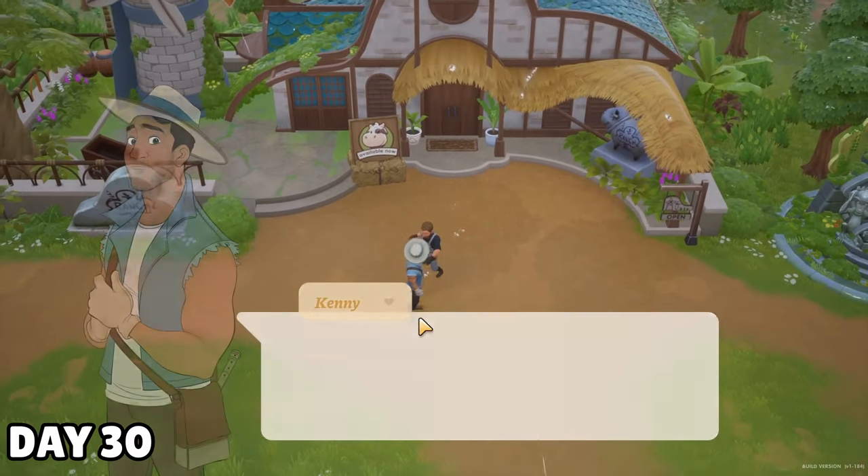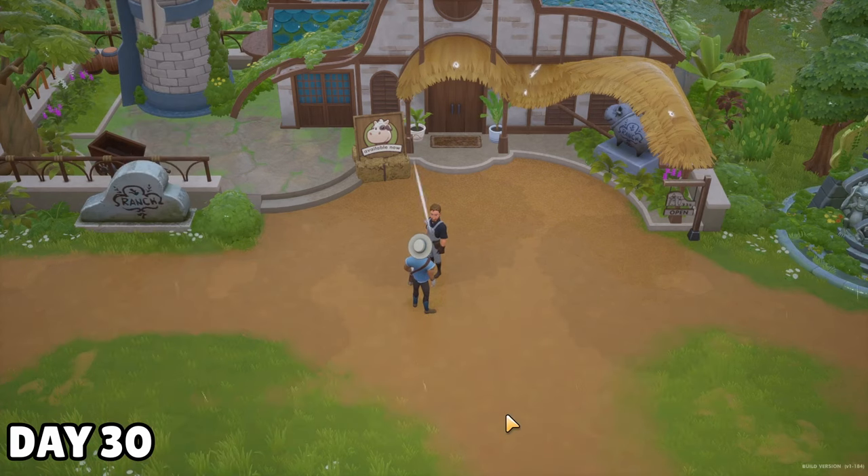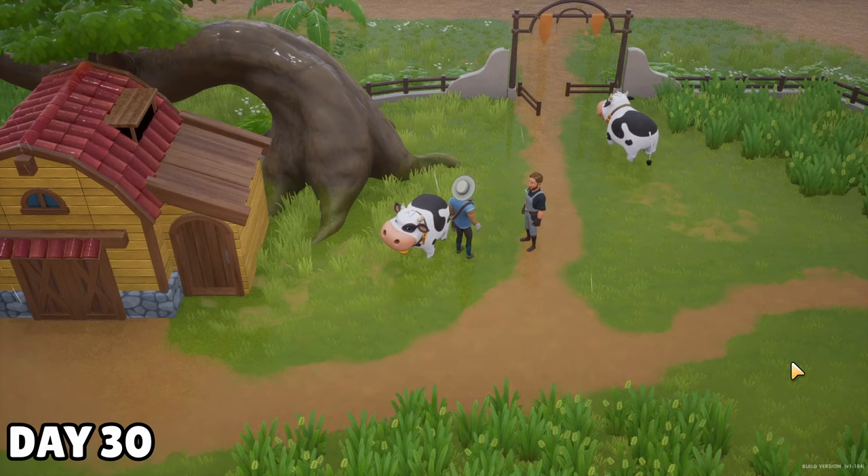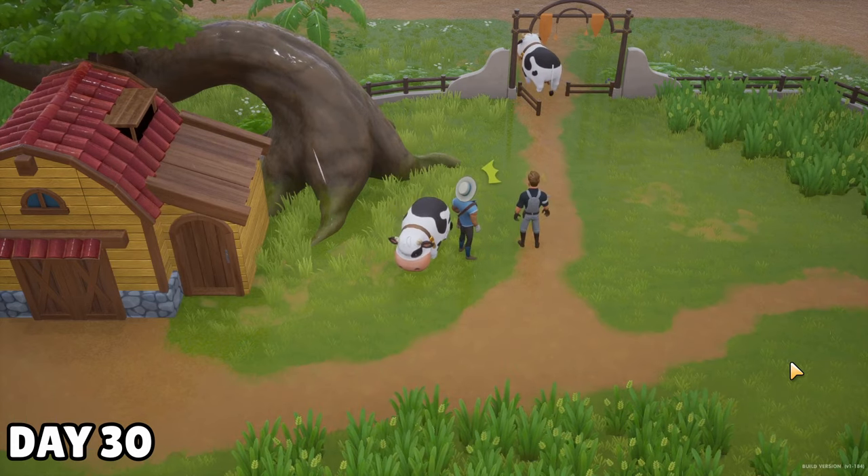Here's a question for you: what theme do you usually pick for your animals? I usually go with foods. Anyway, I met Kenny outside, and he was surprised that one of his cows walked out of an open gate in the rain. Not the brightest bulb, this guy.